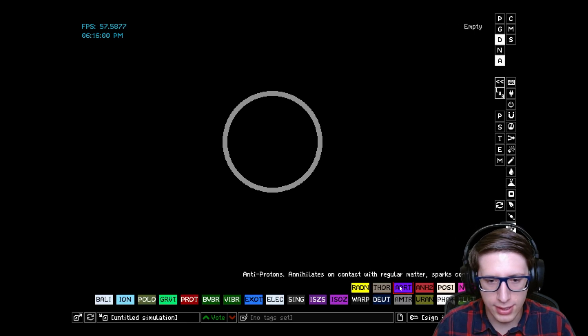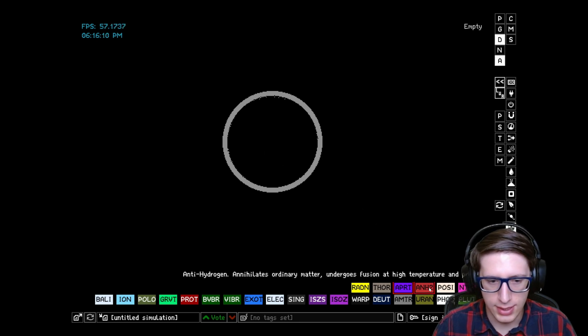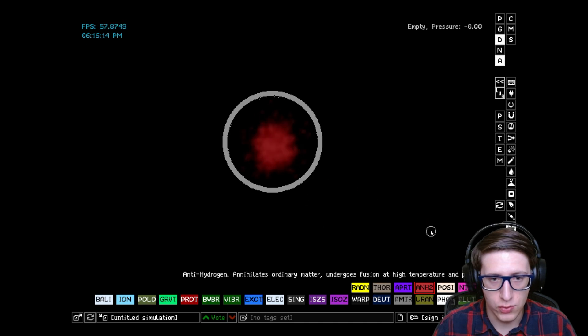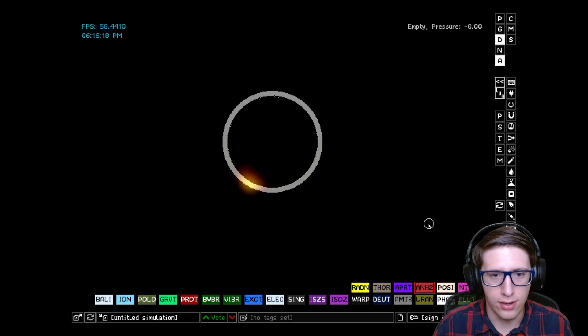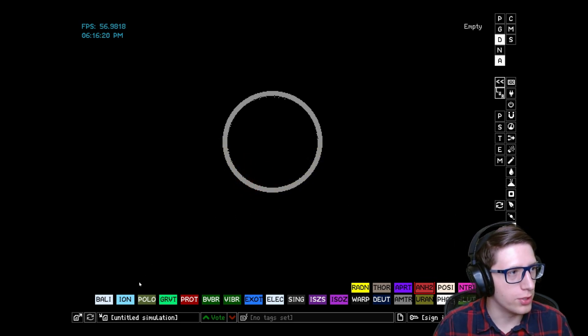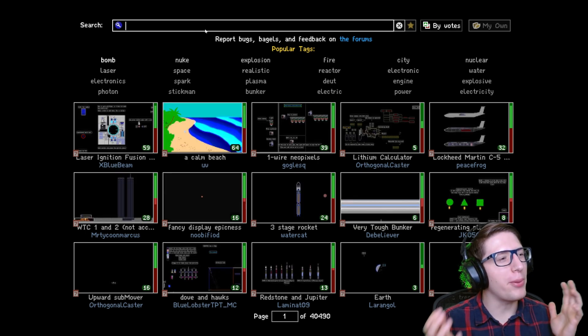I haven't played with a lot of anti-protons. It annihilates on contact with regular matter — so that cannot be contained effectively. Anti-hydrogen also annihilates ordinary matter. Ooh, wow! I wonder what would happen if I filled a building with that. Let's just fill a building with it!